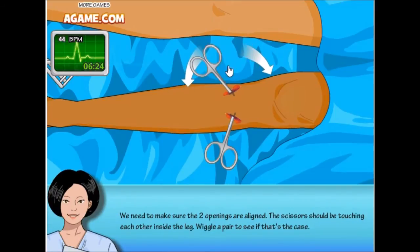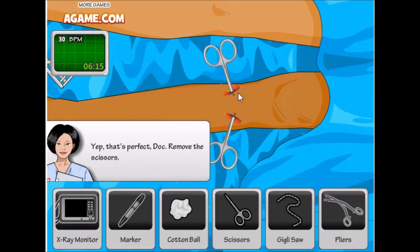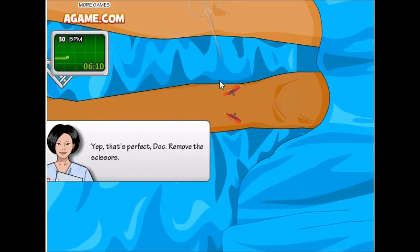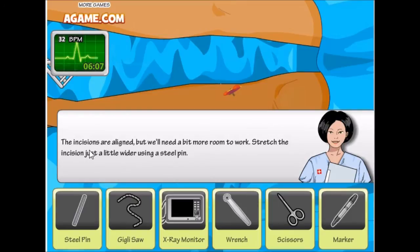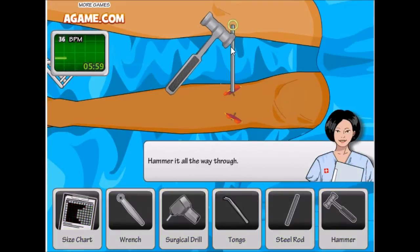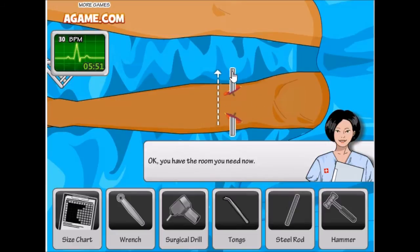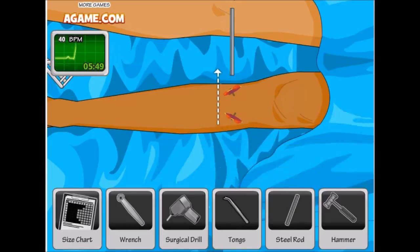We need to make two incisions — this is bad! I am concentrating, come on. This is disgusting. Now remove the scissors — come out! This is a line, but we need to do a bit more work. Stretch the incision — use the hammer. This is painful — slide it out.